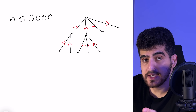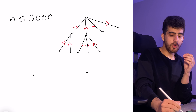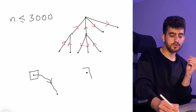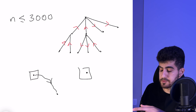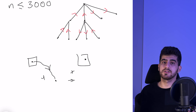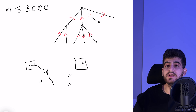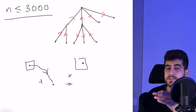We have a directed tree and this time we want to choose two capitals such that for all other vertices there will be a path from at least one of these two capitals to that vertex. The only difference compared to Choosing Capital for Treeland is that this time we want two capitals, and we still want to flip the minimum number of edges. In that problem n was up to 10^5; this time n is up to 3000.